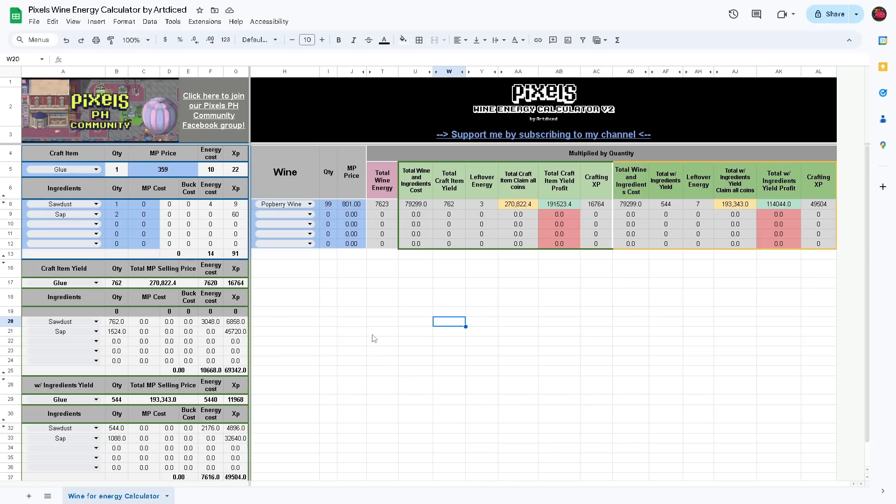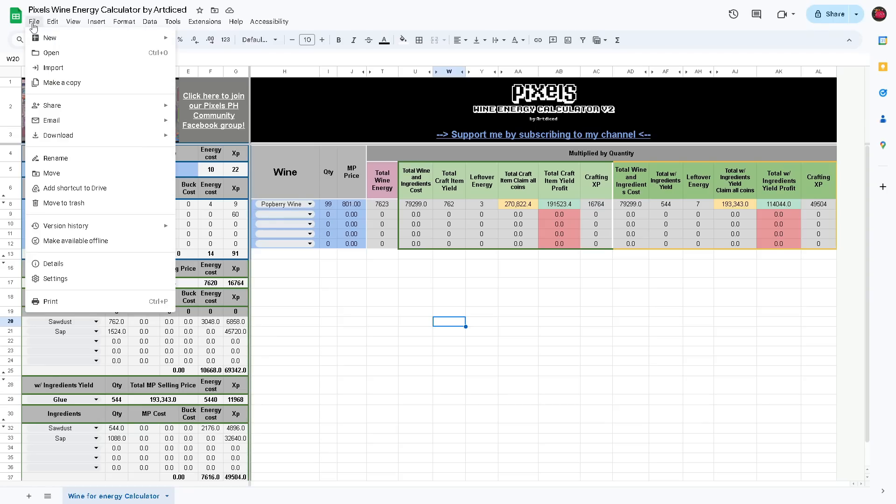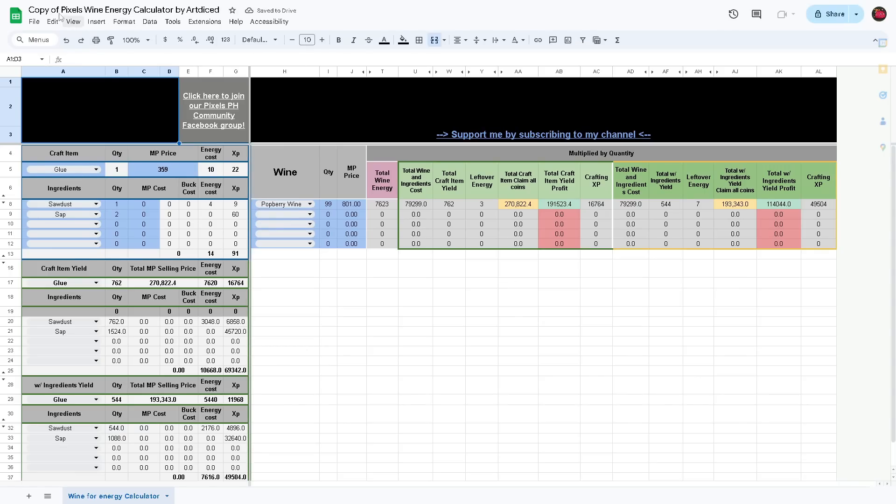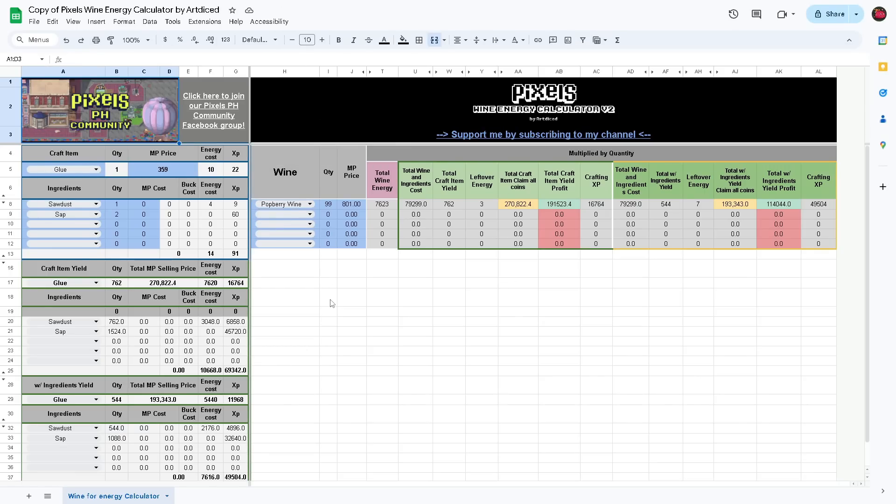By the way, before I forget — on our last video my email was almost filled by requests to access the old calculator. I hope you guys won't do it for this one. What you need to do is just click File, then click Make a Copy. You now have your own copy of the calculator located in your Google Drive. Just make sure you're signed into your Gmail before you do so. If you have more questions or clarifications regarding the calculator, please don't be shy to leave a comment down below.